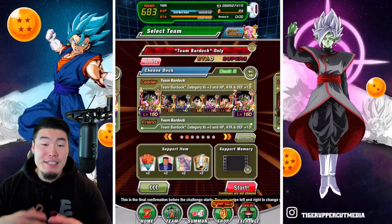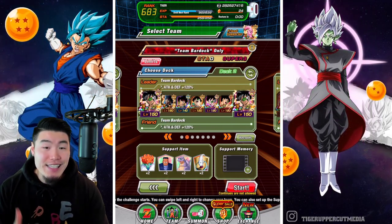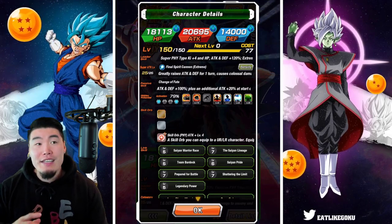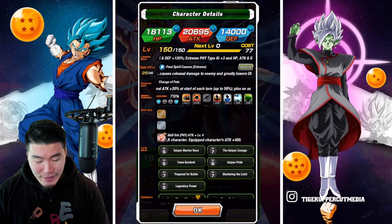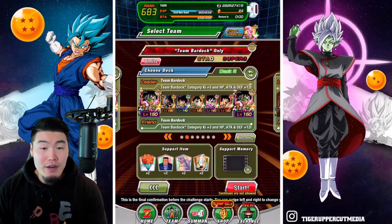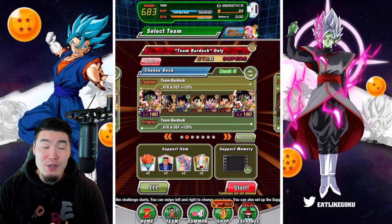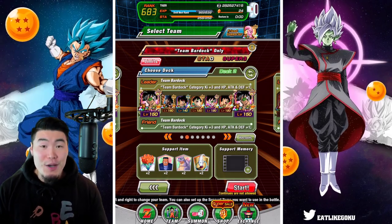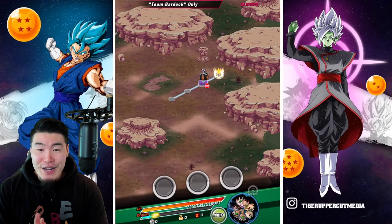Here's the team. We got the double LR Team Bardocks, and we also have the EZA Fizz LR Bardock, who I think is going to help a lot, at least compared to someone who is just running the free-to-play team. The rest of the team is the AGL Grade 8 Bardock, the Fizz Shugesh, the Int Fasha, and the STR Bardock. The items are the same as always. Let's jump right into it.